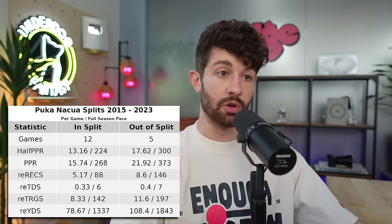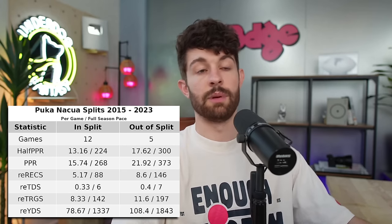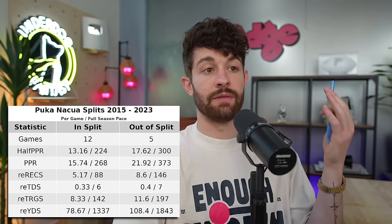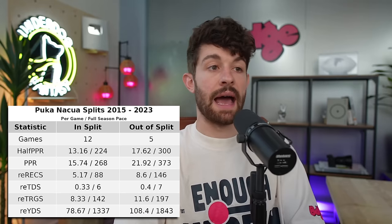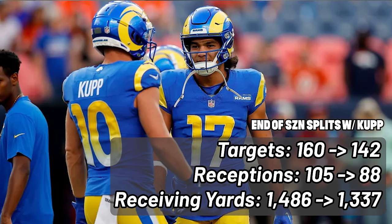The first thing is the splits with and without Cooper Cup. On the left side are games with Cooper Cup; on the right side are games without Cooper Cup — and they're pretty glaring splits. Without Cooper Cup, his half PPR points per game go up by four, full PPR points go up by more than six, receptions are up, touchdowns are up, targets are up, receiving yards are up astronomically. If you look at what his end-of-season numbers would be based on the pace without Cooper Cup, his targets drop from 160 to 142, receptions from 105 to 88, receiving yards 1,486 down to 1,337, touchdowns stay the same. Those numbers are still incredible, but the pace without Cooper Cup would have been one of the single greatest receiving seasons of all time based on just five games.